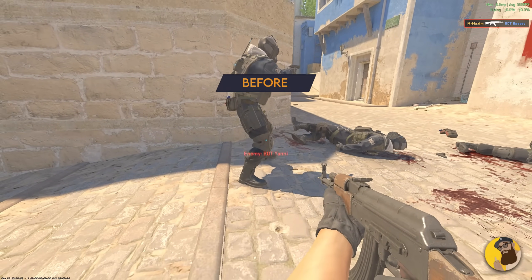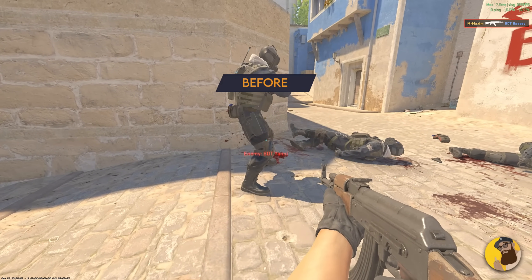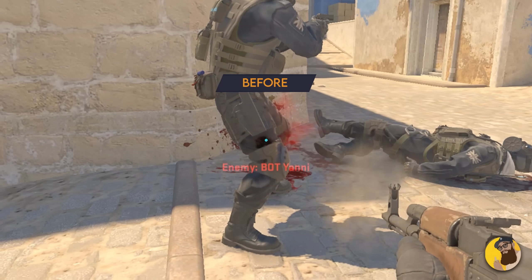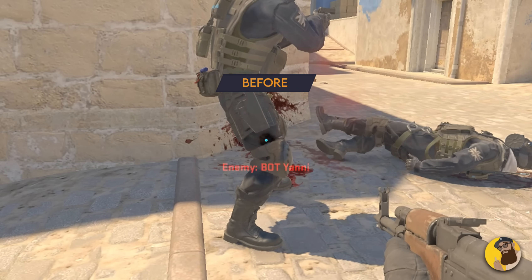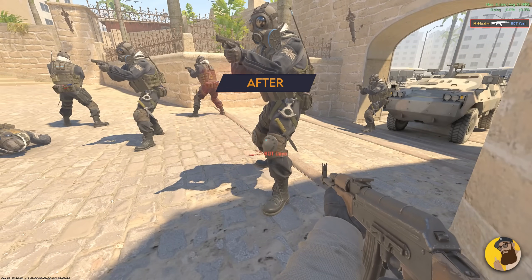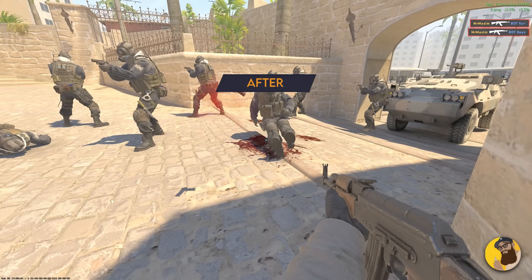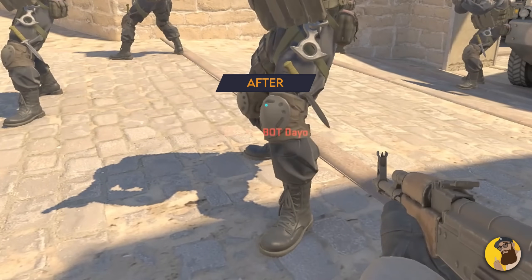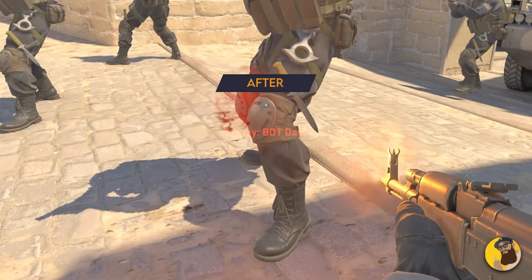Moving on — before this update, if bullets went through enemies' both body parts like legs, it would cause the leg in the back to react to the shot, which looks a bit strange from your POV. So now the closest leg to you reacts first. Honestly it isn't a big new feature, but it helps with visual feedback and adds a bit of realism.